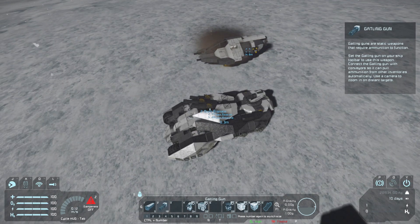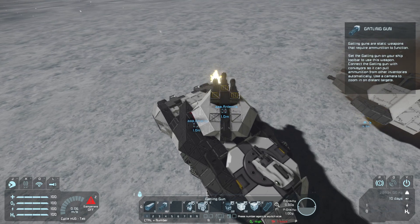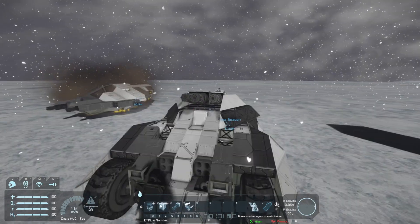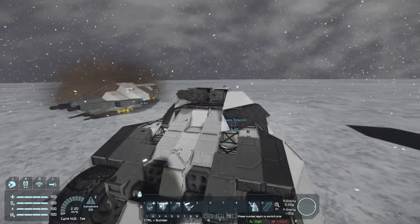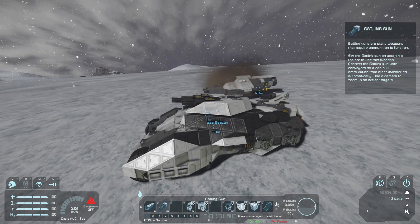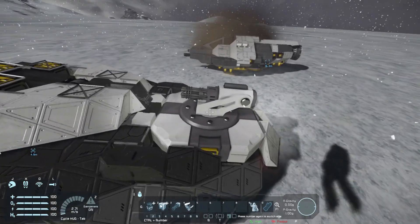We can control it manually from the seat — just moving and we can shoot, and it works really well. Now if we hop out of the seat, it automatically resets to its original placement. We can also press 9 and switch it to automatic mode using another script.